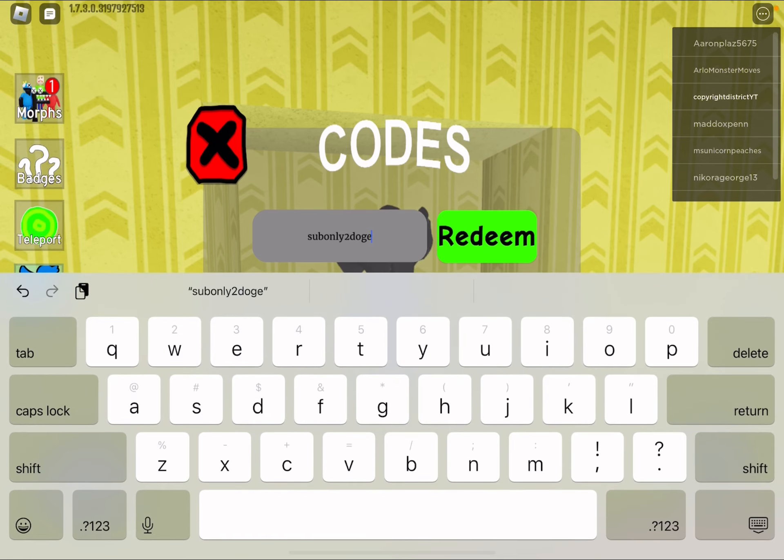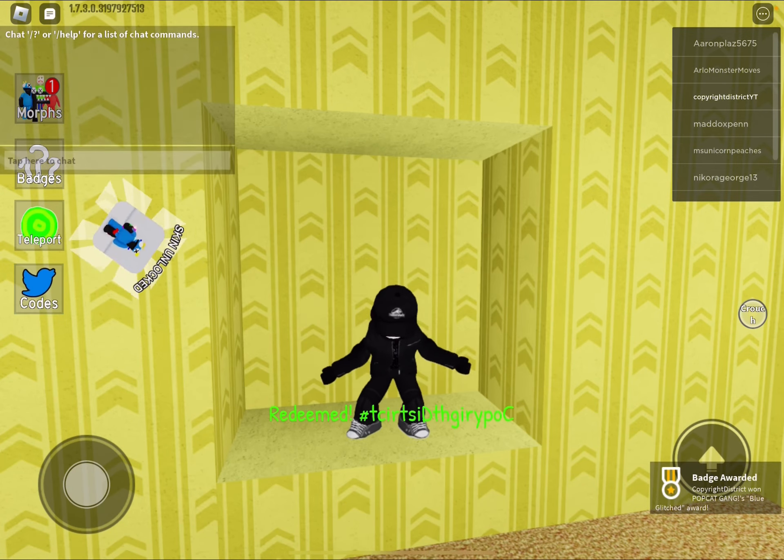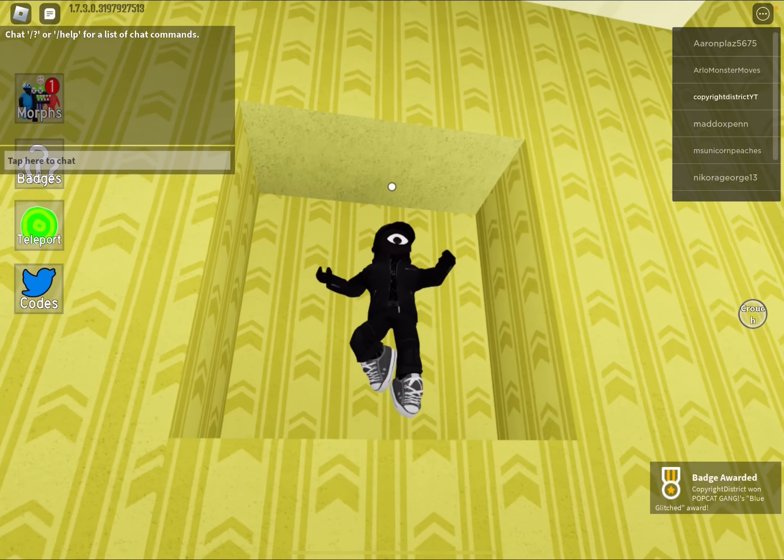We're going to put this in. It's actually a little glitch. So it says sub only to Doge, but it means this in the end. This is what it's supposed to mean, but it's a glitch in the code. It's actually Doge. Just believe that it's actually a copyright district because subscribe to copyright district.